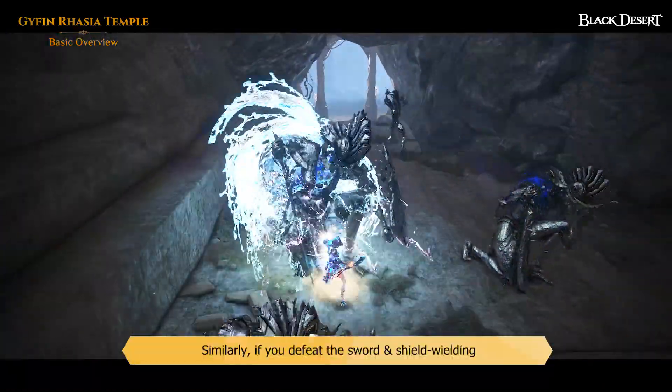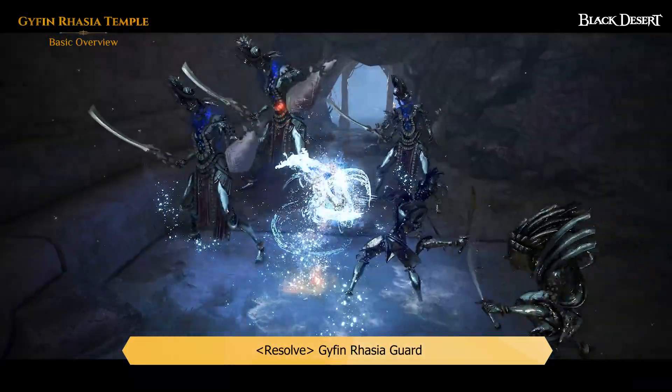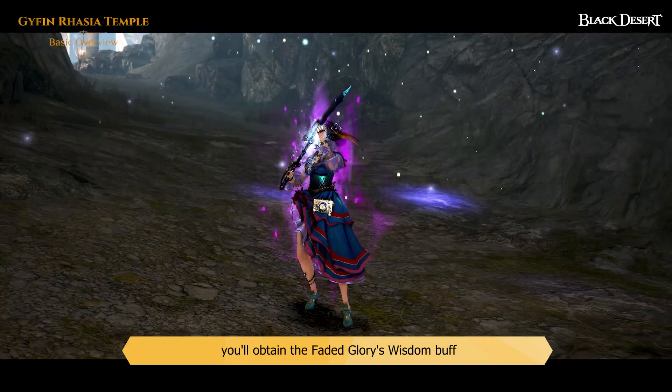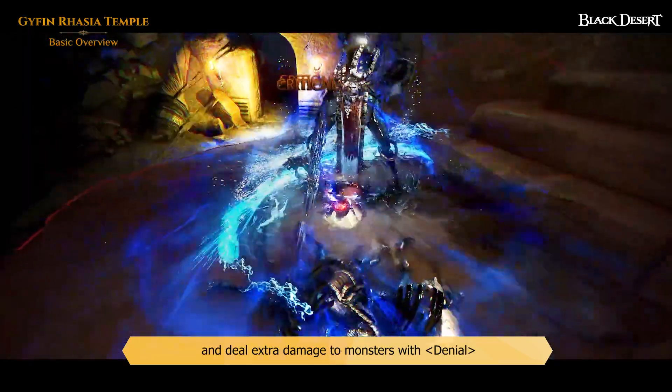Similarly, if you defeat the Sword and Shield-wielding Gyfin Rhasia Guard, you'll obtain a Faded Glory's Wisdom buff and deal extra damage to monsters with Denial.